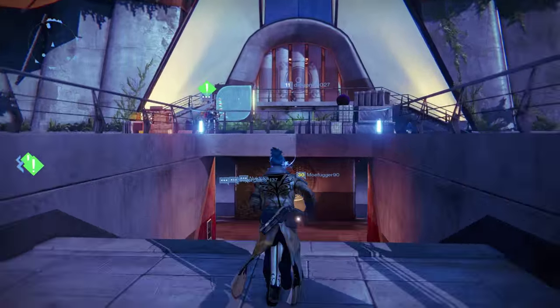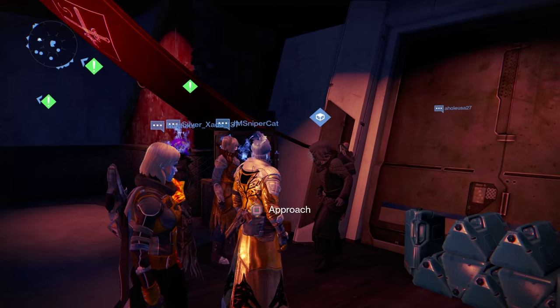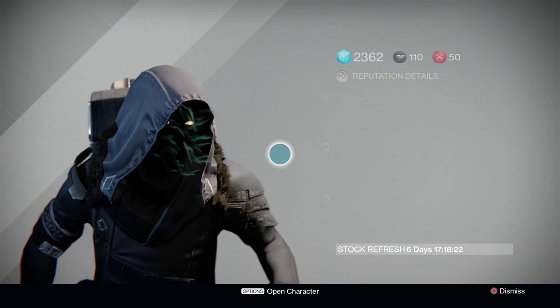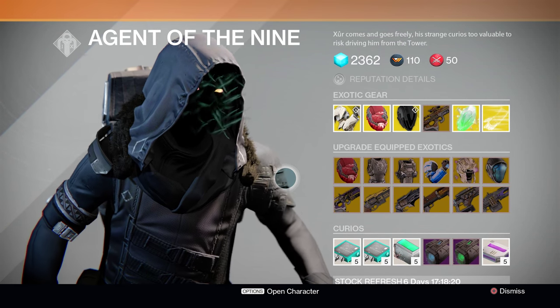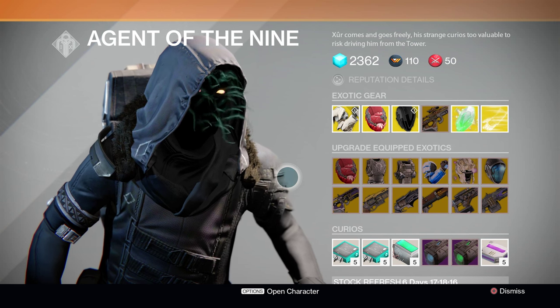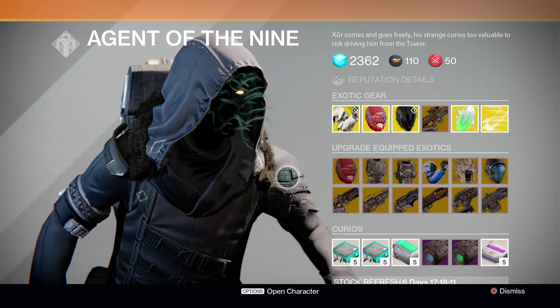This week, Xur is located at his original placement inside the Vanguard Hold, right next to the Crucible Weapon Vendor. Good to see you buddy — hope you've got some good stuff for us this week. And lo and behold, he actually kind of does; sure doesn't have too bad of an inventory this time around. As usual, we will be going over Xur's items one by one, starting off with the weapons and armor that he has for sale.